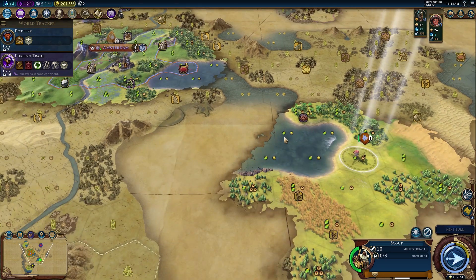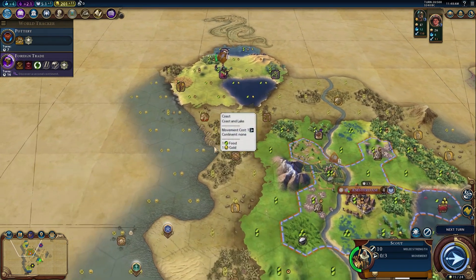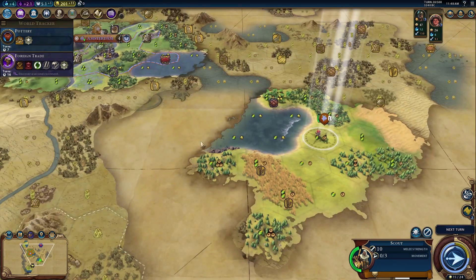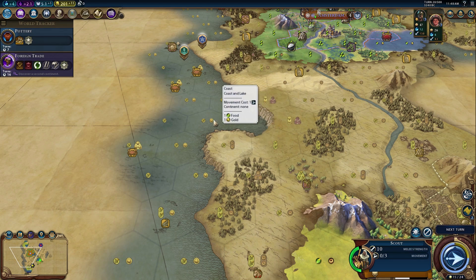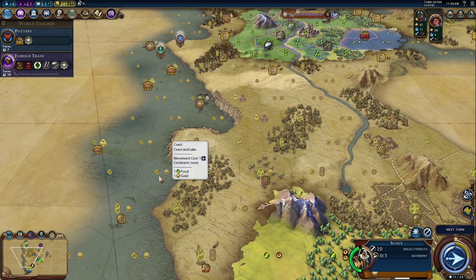Exploring reveals this area curves around on itself — so this is basically a giant lake, which means lots of polders. Unfortunately galleys are going to be worthless here. I still think we put a city here, and another one down here. The second city needs to cut Norway off, but going too far means we won't. This spot for the second city is going to be a 2-2, with a 1-3 tile to work right away, nice polders, and a decent harbor.